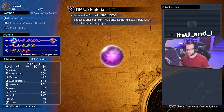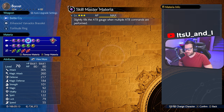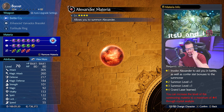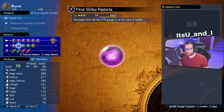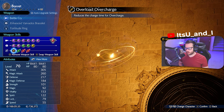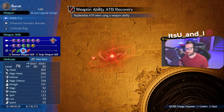Next up is Barrett, rocking the Battle Cry weapon, Enhanced Varvados Bracelet, and Fortitude Ring. For materia he has HP Up and MP Up like pretty much every character in these videos. Also ATB Assist, Skill Master, Vitality Up, Spirit Up, and Alexander as his summon. Then ATB Stagger, First Strike, Revival, Healing, and Chakra materia.